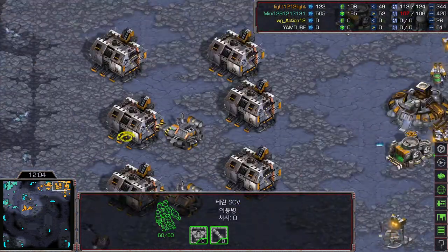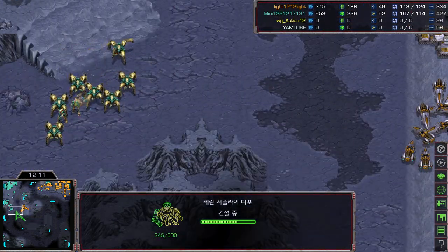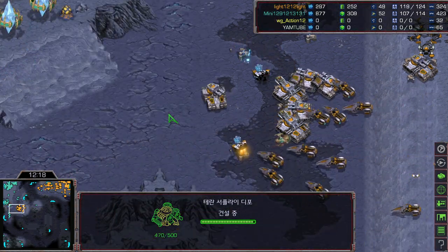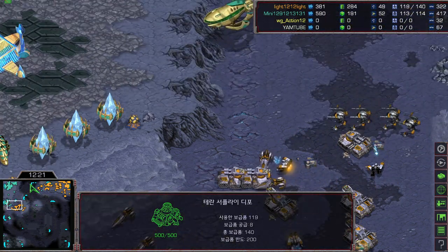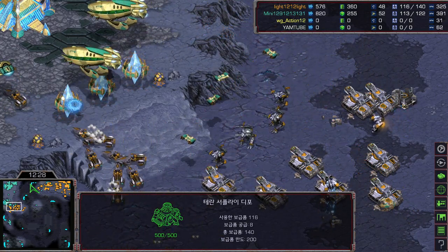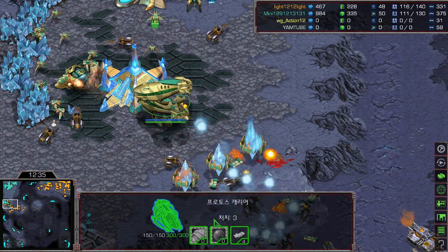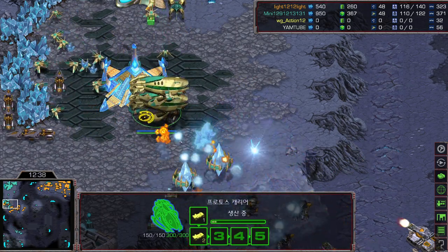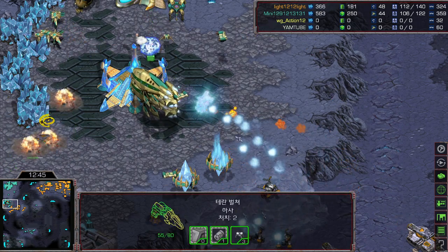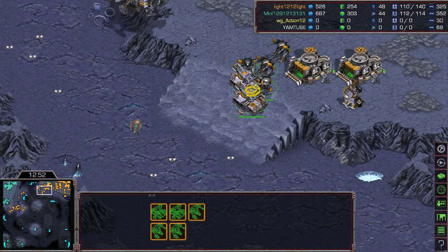Light is moving out with vultures pulling some SCVs, lots of vultures with some Goliaths and Goliath range upgrade as well. Light is moving out with this number of siege tanks. He should put some missile turrets at the natural — if he gets a great position there he'll be able to finish the turrets and pick off interceptors whenever needed. Mini stops making interceptors after four and is losing some probes. River scarab shots nicely pick up those vultures.